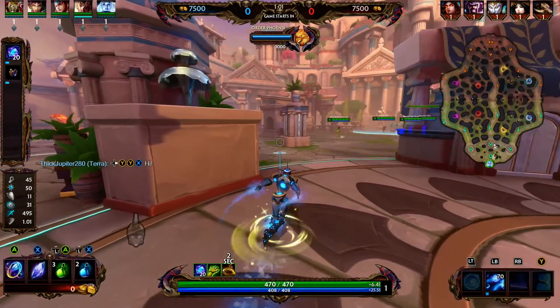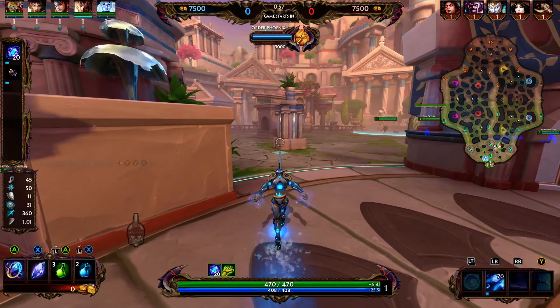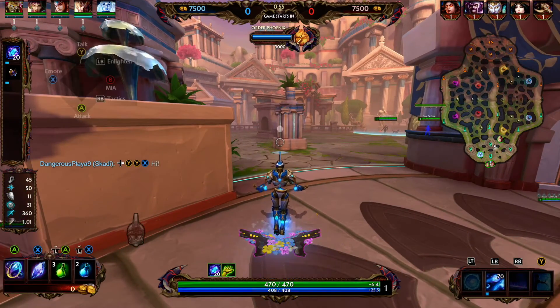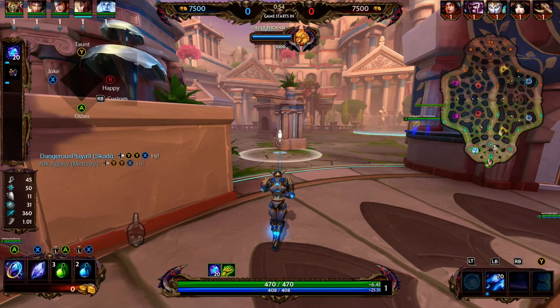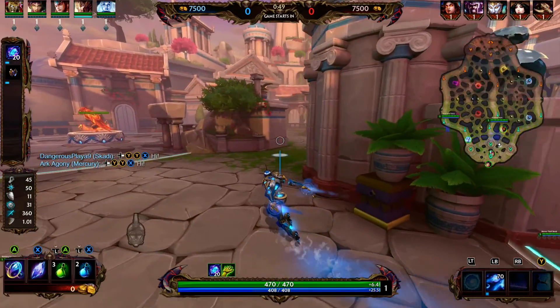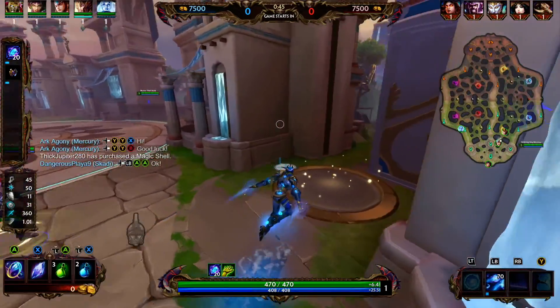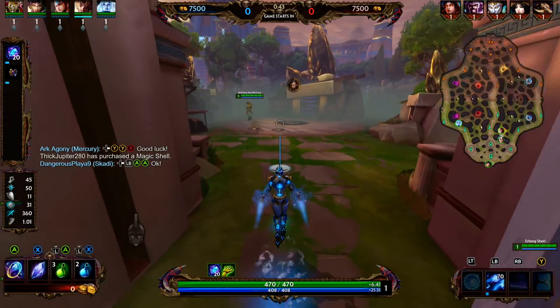If you are a returning viewer, I feel like the changes they made to Janus are kind of quality of life changes. Janus serves a very particular role as a mage — he's able to teleport through walls and he's the only god who can do it. He has an ultimate that allows his team to get from point A to point B really quickly. Let's jump into Janus's kit.